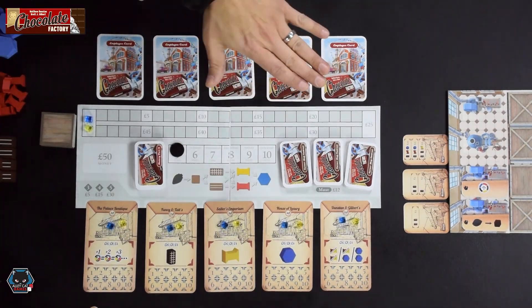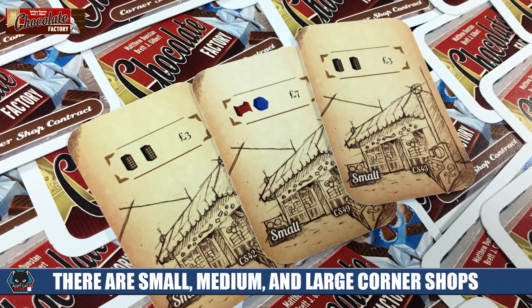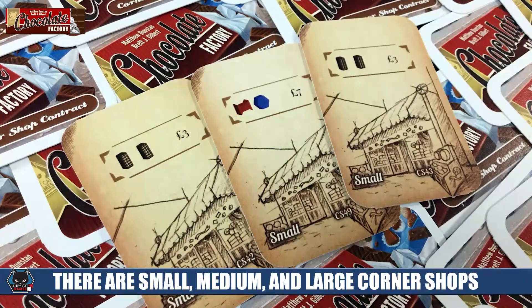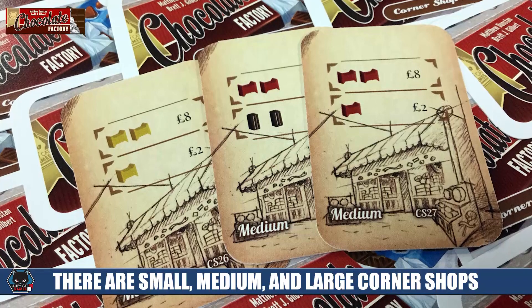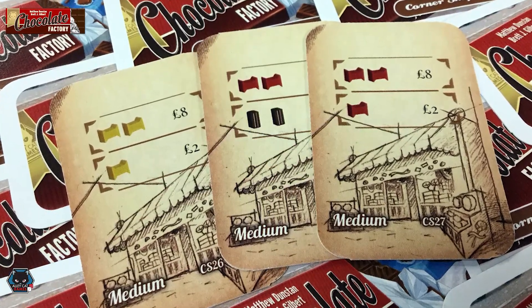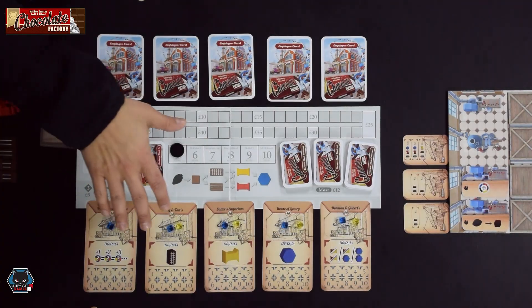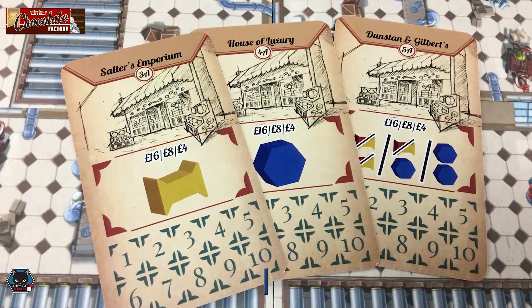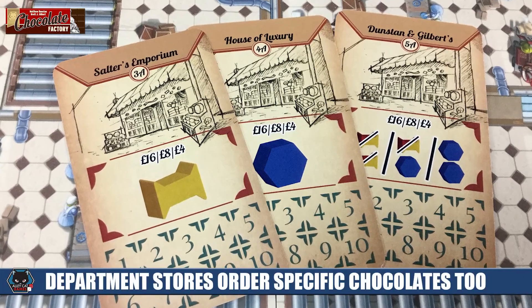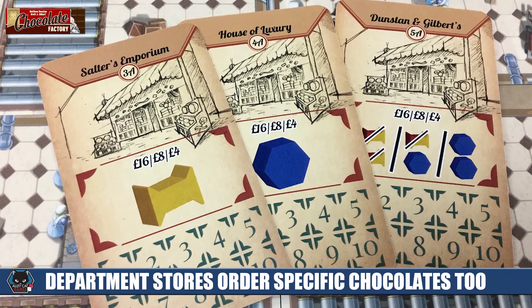You have all the corner shops, which come in small, medium, and large orders. They tell you exactly what that particular corner shop is looking for and how much money they'll give you when you sell that type of chocolate to them. The bottom of the board is going to have all the department stores. Each of these department stores has a very particular set of chocolates that it wants, but the trick is that you have to have the right employees to be able to send chocolates to them.